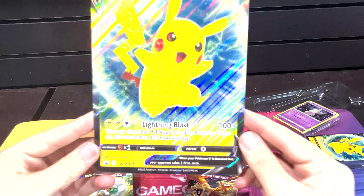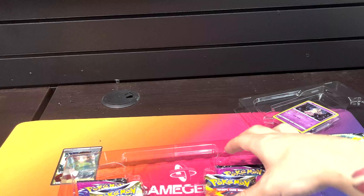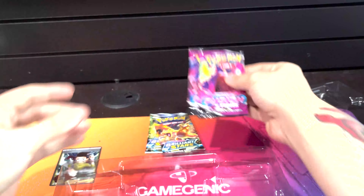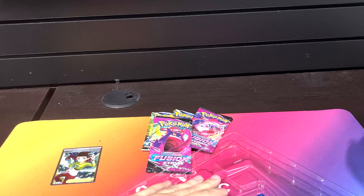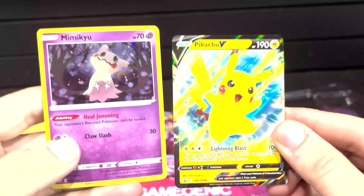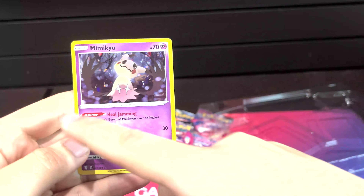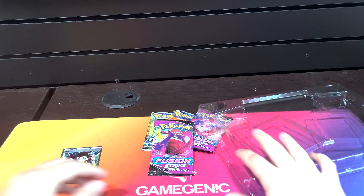Another look at the giant card - pretty nice Pikachu. Once again, two Brilliant Stars and two Fusion Strike. Take another look at our promos here. Here is our Pikachu and Mimikyu again - nice. I like when they do the Cosmofoil on these ones. Alright, on to the packs.